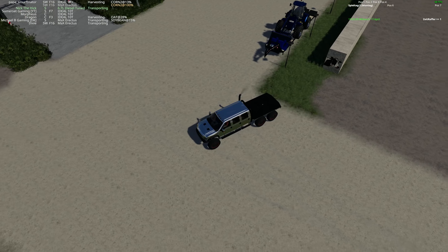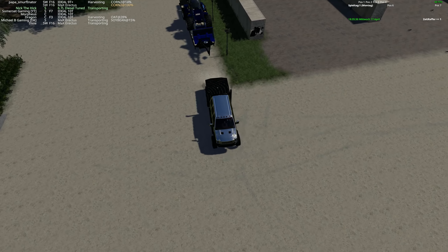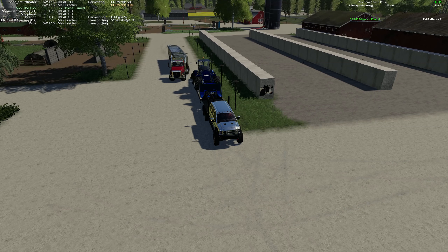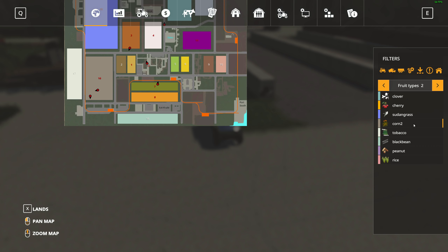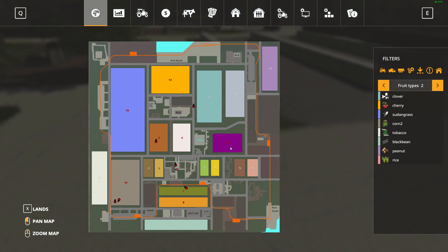As promised, I'll take you over and show you what extra fruit types we have. Here are the 10 extra fruit types: alfalfa, sour gum, clover, cherries, Sudan grass, corn, tobacco, black bean, peanut, and rice. That will keep us busy on this map for sure. It's a 1x map so it won't take us long to conquer it, but we're going to sink into it right now.